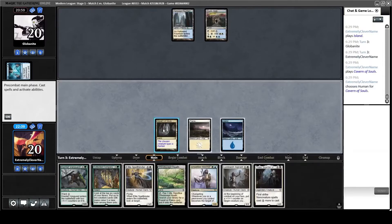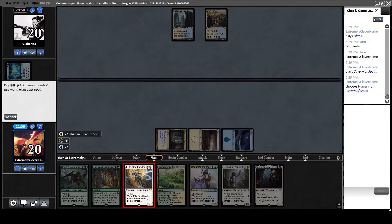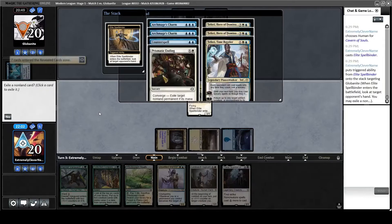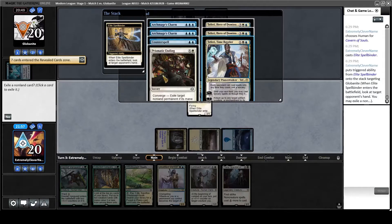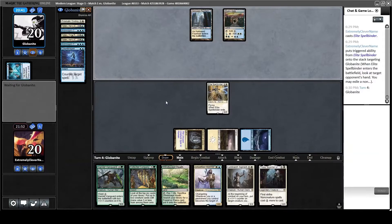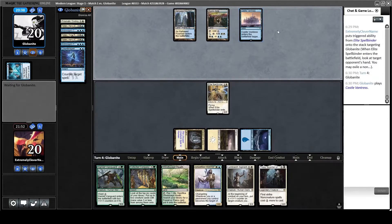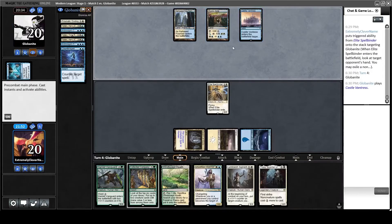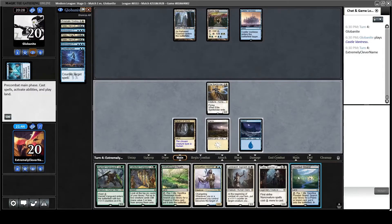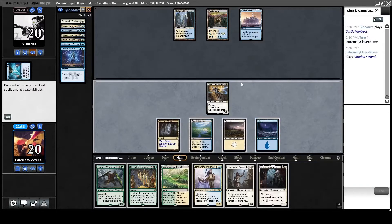I go ahead and play Cavern of Souls and then Elite Spellbinder to see what they have in hand. Of course they have a lot of good stuff. I take away their Teferi — or at least delay it, making it as expensive as their other Teferis — and then pass my turn. They get another colored land, but can't get rid of my Elite Spellbinder, so it's a pretty good threat. I try to get them to use one of their Archmage's Charms because I'd rather them counter something than draw two.